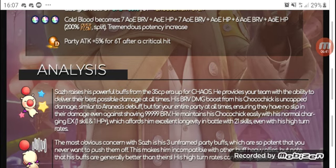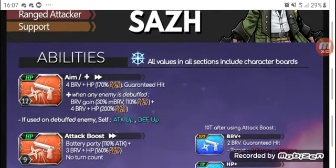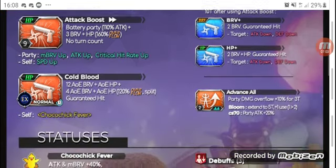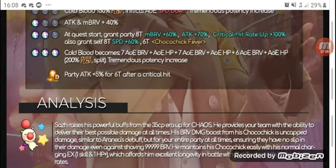He also extends buffs, which adds a lot of value. The ability to extend buffs is vastly underrated because it almost extends a character's longevity — we saw this with Hope. His crit hit rate up and crit damage up almost make it seem like your party is guaranteed to hit 999s. His cost line is also ridiculously high — Aim has 12 uses, Attack Boost has 9, for 21 skills total. His EX recharges quickly and the Chocobo Chick Fever is an icon, not a buff, so it can't be dispelled.